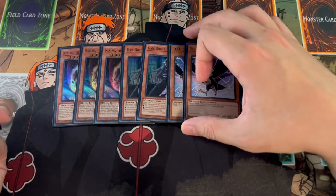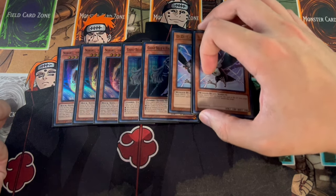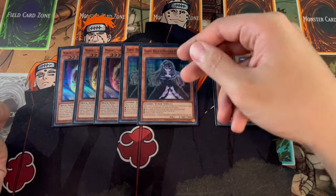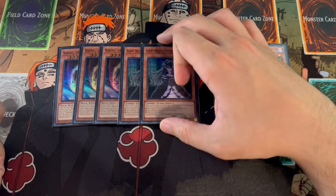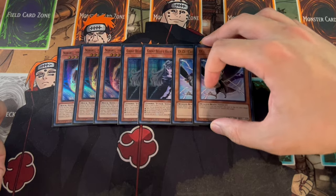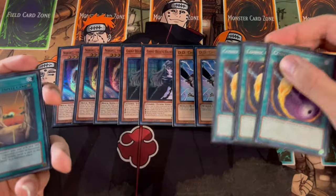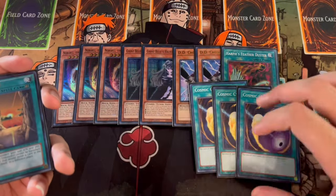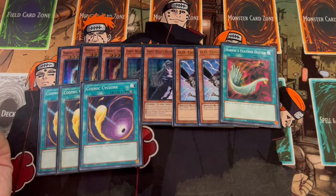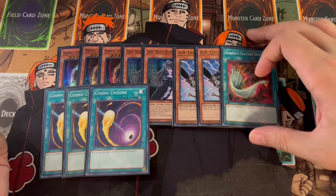We're on 2 Bell and 2 DD Crow. The reason for 2 and 2 rather than 3 Bell is that while Bell is really good into the fire matchup, because you're playing a pendulum deck, Bell is actually not that good for protecting you. Usually Bell is good multipurpose — it disrupts your opponent and protects your graveyard — but you don't really need to protect your graveyard that much in this deck, so Bell isn't as powerful here. DD Crow is a very powerful card as well, so just some graveyard hate that's really good in today's format.